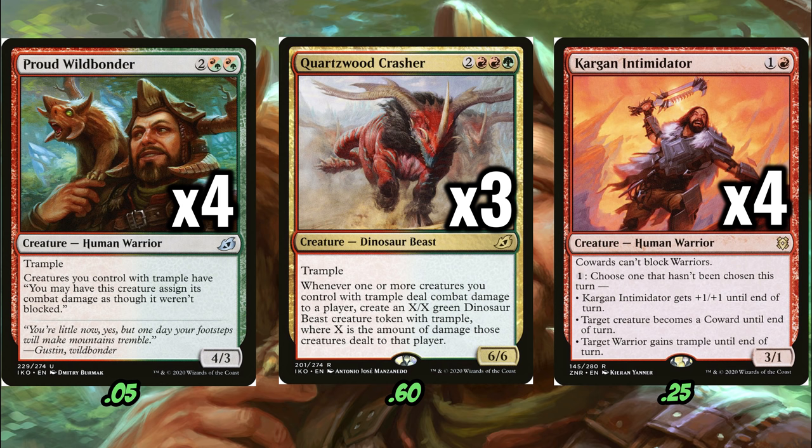I was really surprised to see that Kargan Intimidator is only like 25 cents right now. I know that Mono Red isn't necessarily the most played deck in the format anymore, and Kargan Intimidator's not even in every Mono Red deck. Warriors isn't really a very supported tribe at the moment — we'll see if that changes when Kaldheim comes out — so it turns out that Kargan Intimidator can be acquired on the cheap, and it's one of the best cards in the deck too. This is the only creature in the deck that doesn't naturally have Trample, but you can give it Trample for just one mana if you want to get through for a guaranteed three or four damage with Wildbonder, and it also helps that a lot of our creatures in this deck just happen to be Warriors. So if you make one of your opponent's creatures a coward, it's pretty likely that you'll get through with two or three creatures in that combat step.